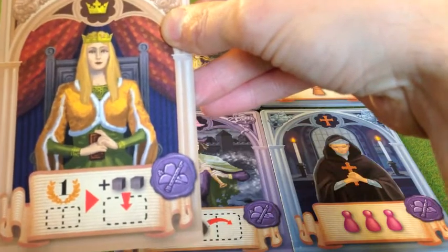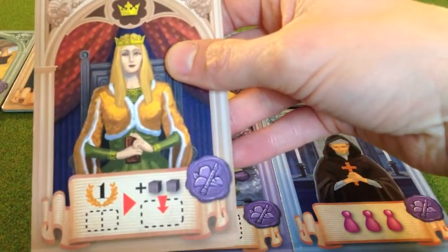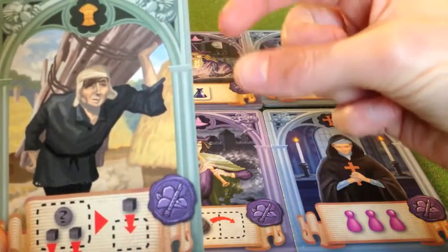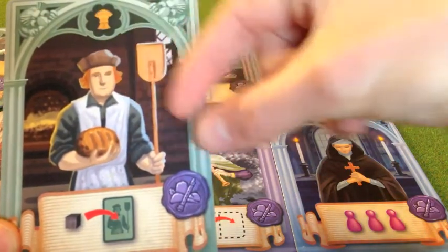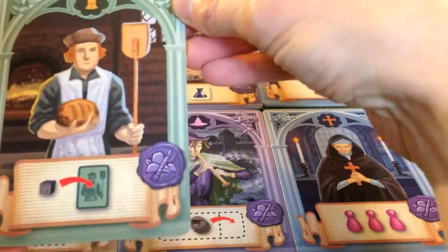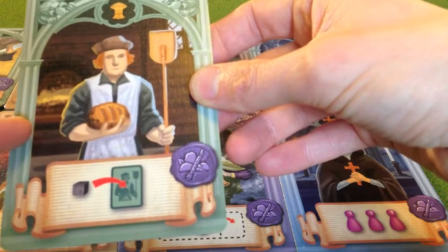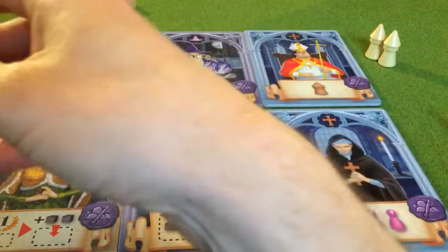One character gives you a benefit for spreading out: if you have cubes in the largest connected area of any player, you get to add additional cubes on your turn. Another character lets you place cubes of your own colour into regions to replace cubes that are killed. A third character lets you place your cubes onto the card itself, building up a pool; when another player takes the card, they take all your cubes off and place them into one region — so the player to your left controls where they go and you never have control over that.